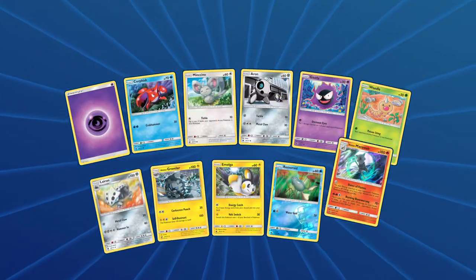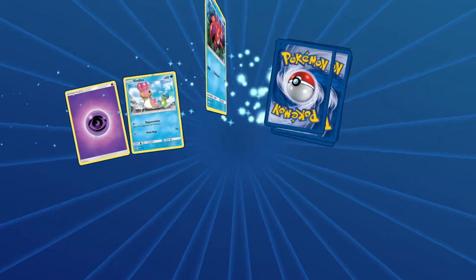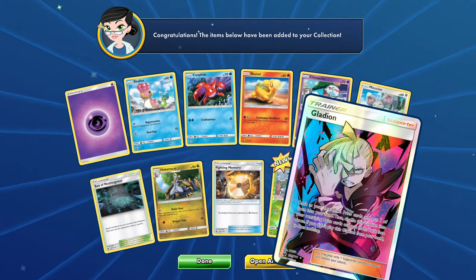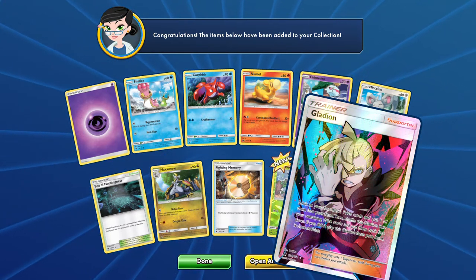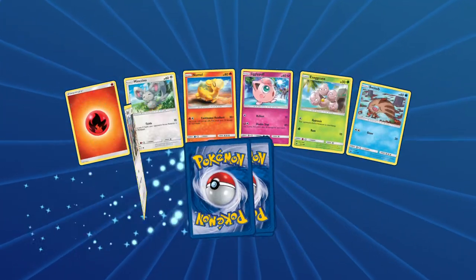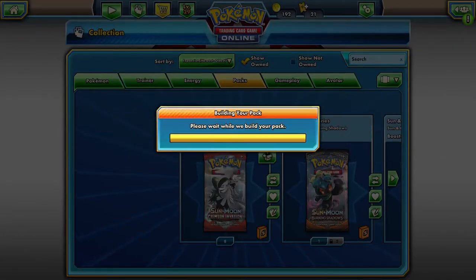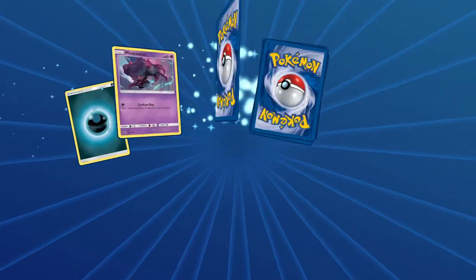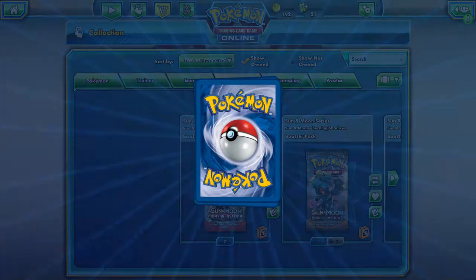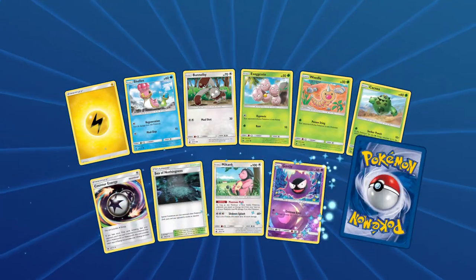We got a Marowak, very cool. We're hoping we can complete some sets and pull a few doubles other than Silvally so that we can start building some decks. We got a Gladion full art - very, very cool. So we got a hollow and a full art out of 13 packs so far. We also got a Registeel regular rare. Let's see if we can get a better pull rate than 2 in 10, which is what we got on the last opening.